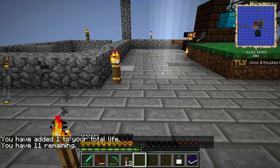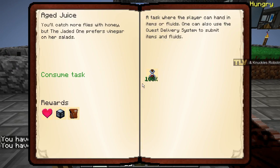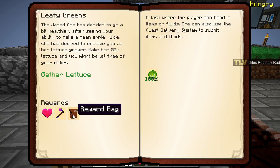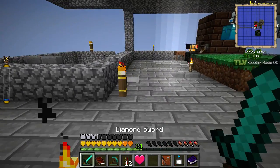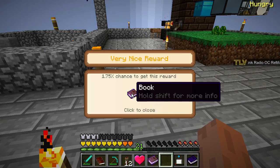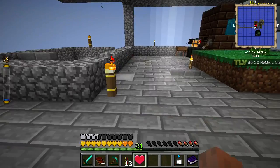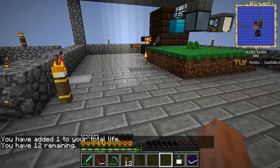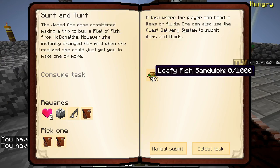Full heart — maybe we should eat all the other hearts we have in the system. The salad quest — another hoe of growth, but it doesn't have repair. It has Efficiency 3, Unbreaking 3 — it's a pretty sucky reward. Let's eat this heart as well. Only one quest left: leafy fish sandwich.